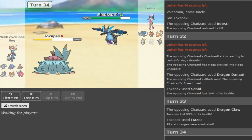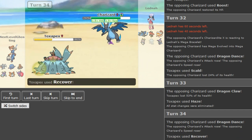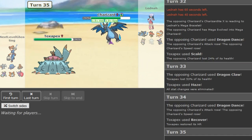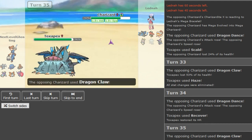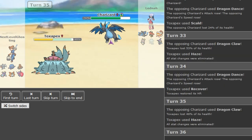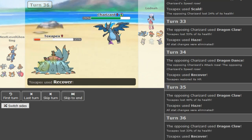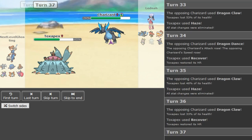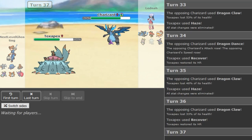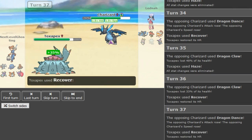Just the Recover. You don't even need the Toxapex at this point. If Pex dies you revenge the Zard with Dactrio. Latina, I think he just realized he can't win. It would have to be a really bulky Zard spread to be able to live a hit from Dactrio at 76%. Latina, I mean I don't think you can win.